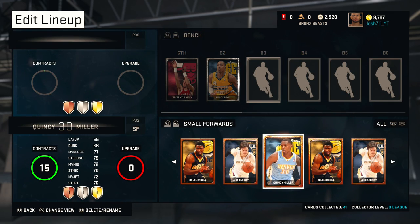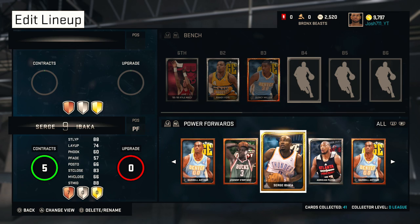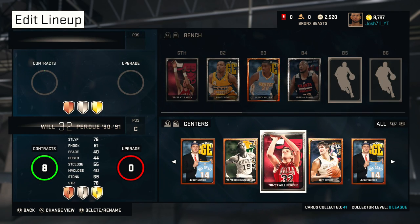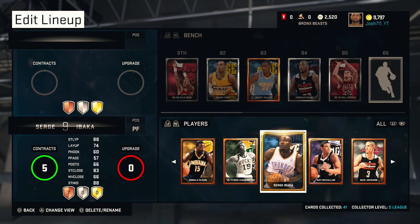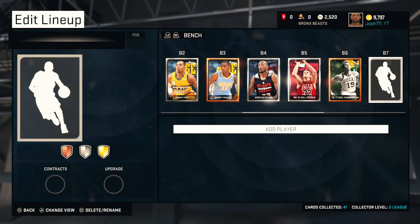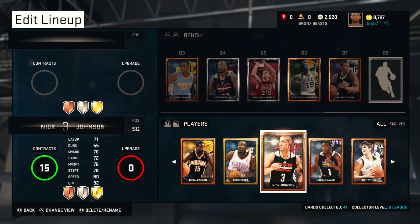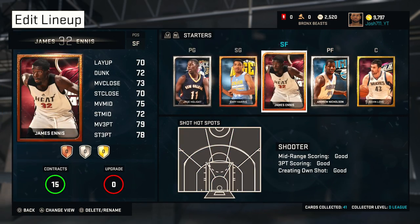Anyways, we are just filling in the final 7 spots on this team - the players coming off the bench. Highlighting that off will be Kyle Macy, Randy Foy, Gary Harris, Adrian Payne, Will Perdue, and a couple other players to finish off the starting lineup. I ended up selling Sergi Baca - he was a player I got in the starter pack you get for joining My Team. It's either I start Kevin Love or I start Sergi Baca, and I think Kevin Love is a much better player.